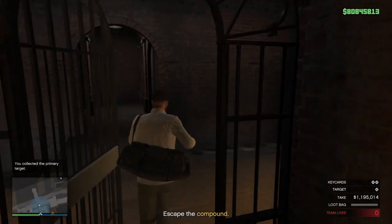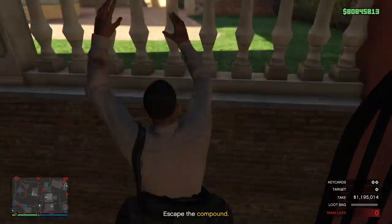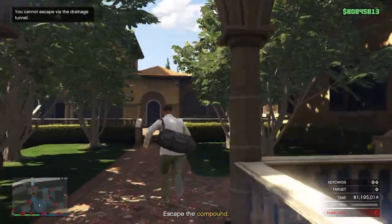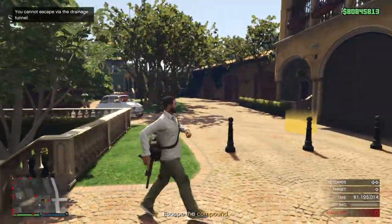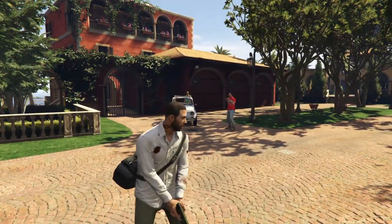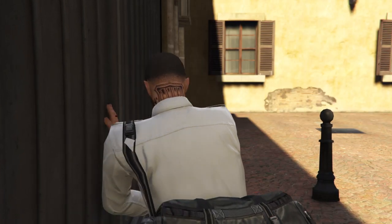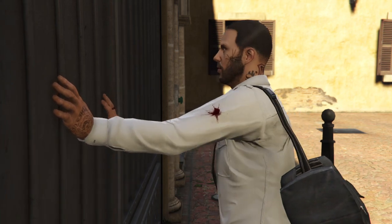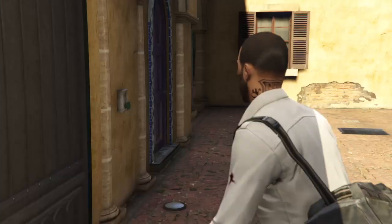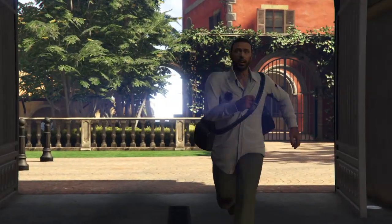We're going out the same way we came in, through the gate. Now we're going to hop the railing here and make a left. These guys are here but I'm going to ignore them — they shot their gun, but I just ghosted on them. You could take your time and take them out if you want, but we're going for the time. We're making some good time.